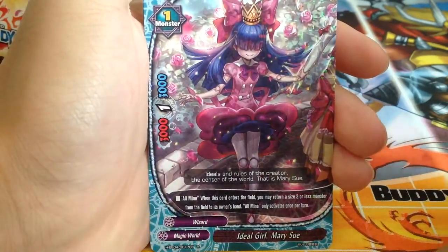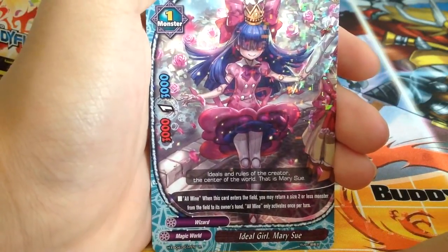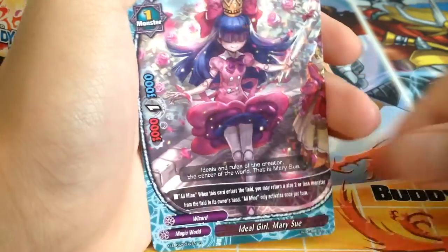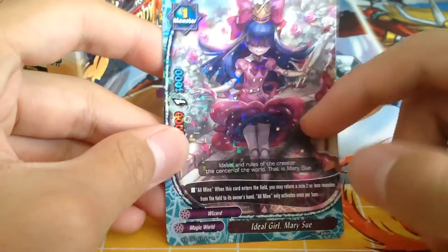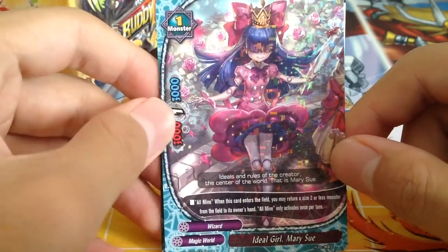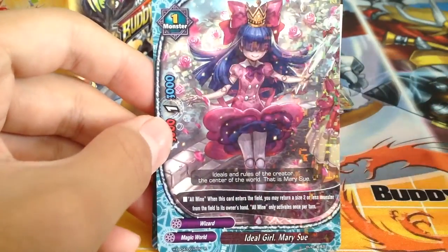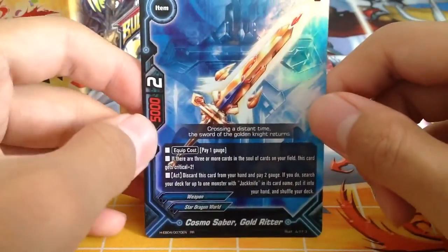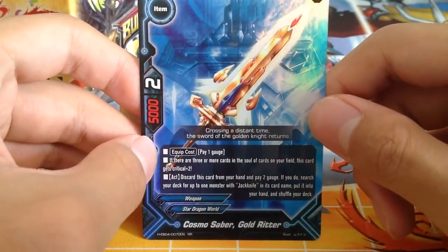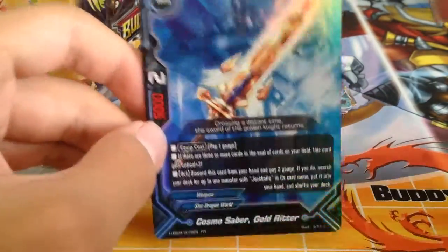It works really well with cards like Quick Summon or Speed Summon — you can call it during your opponent's turn and use it as something like a Magical Goodbye. And lastly we get one Cosmo Saber Gorator — you can pause it and read it, it's too long. More Star Dragon World support — we'll put it with the other foils.